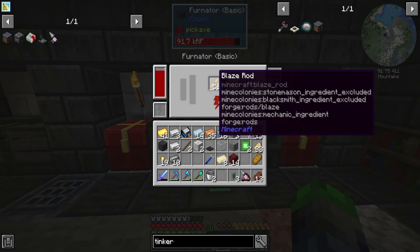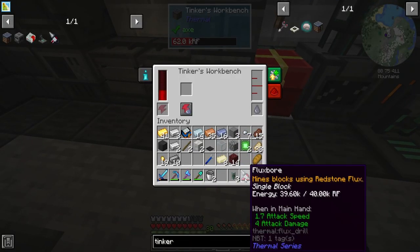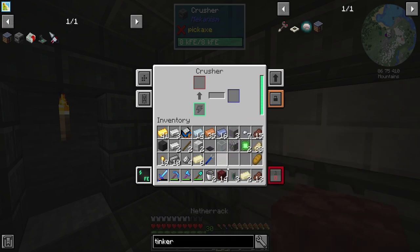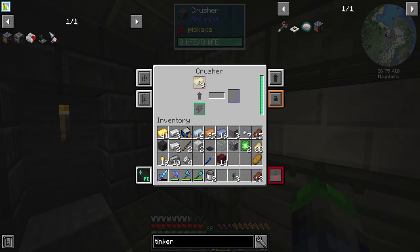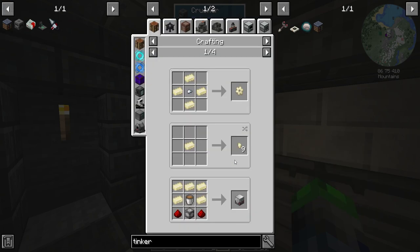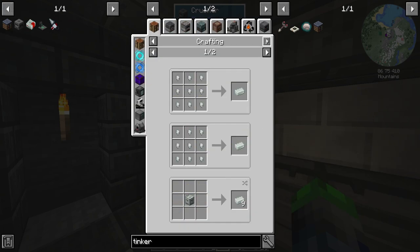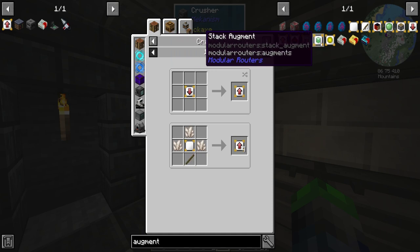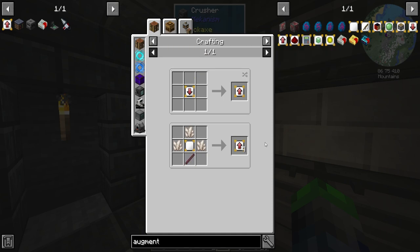Throw this guy in here - we have four different areas to put augments in. I did go ahead and make a crusher, hopefully we can crush up some nickel to make invar. Range-up augment - let's try that.